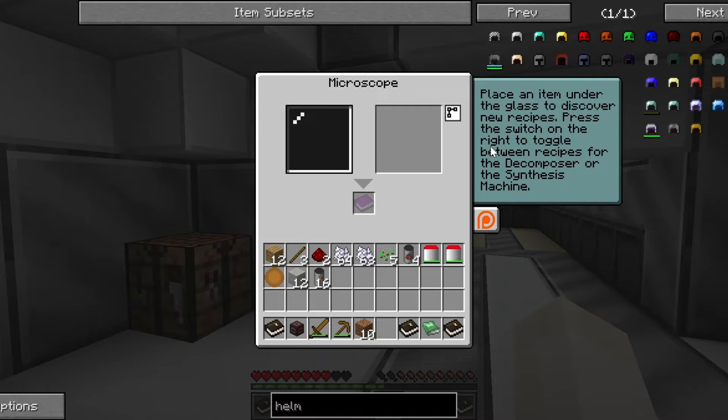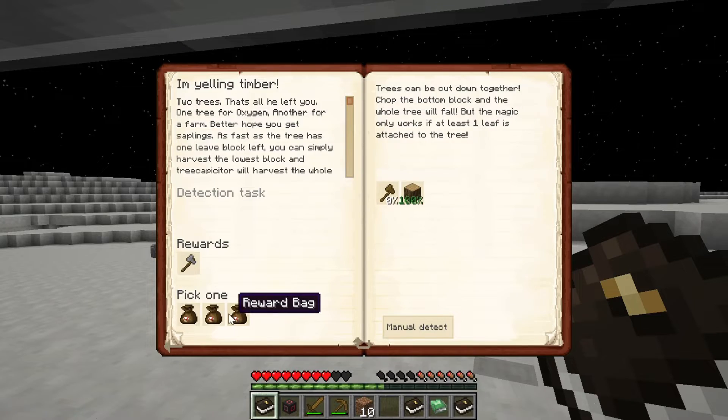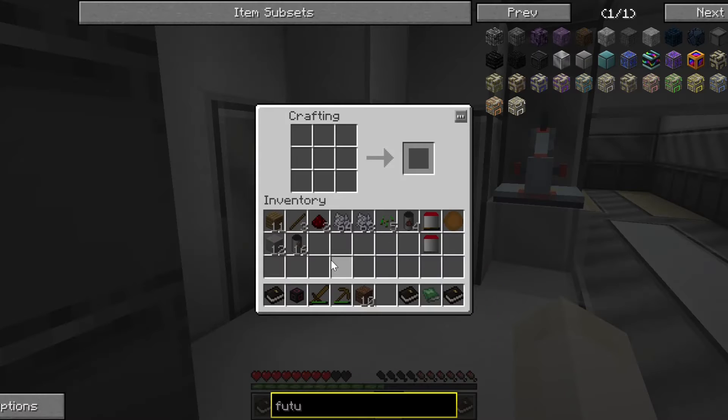Place an item under the glass to discover new recipes. Oh, what? I got — okay, that's an easy one. It's going to give me a stone axe, so that's good.